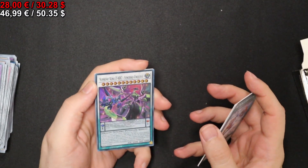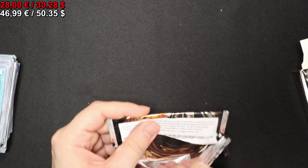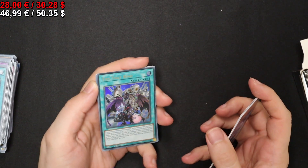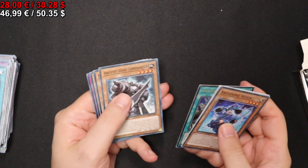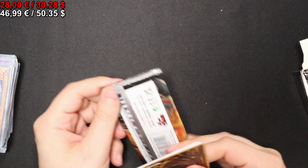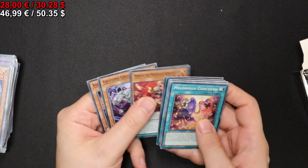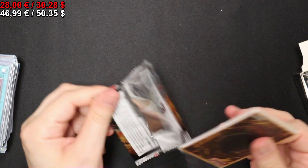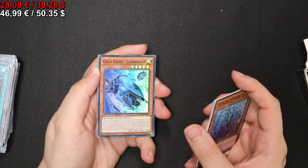Next pack we have a Supreme King Sedak Synchro Universe. Onto the next one where we have a Ties That Bind — our third ultra rare, because I remember we had the Wake Up Centurion before. Onto the next one — we're missing one — another Metal Tronus. Let's see what we get: a Gold Pride Eliminator.